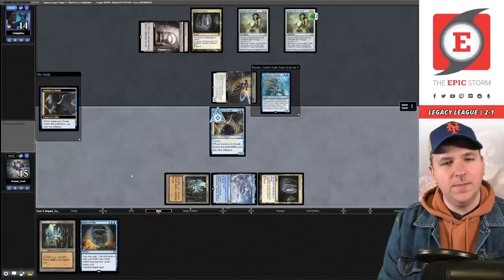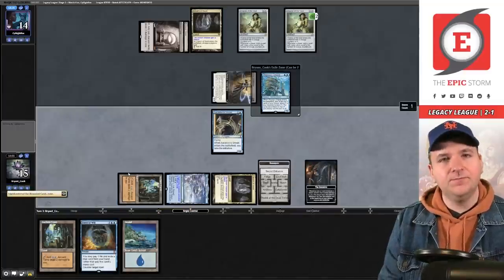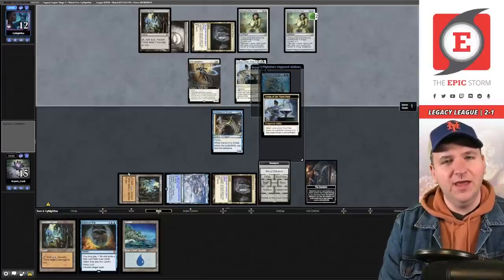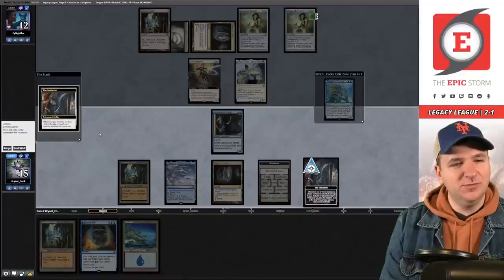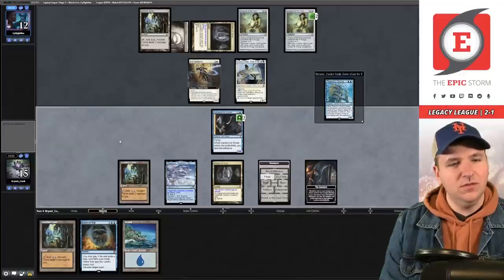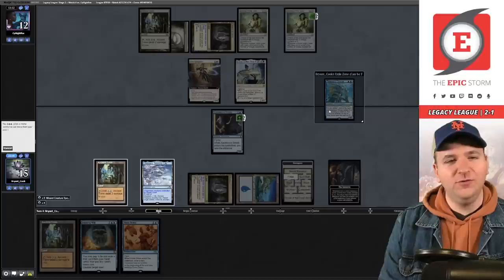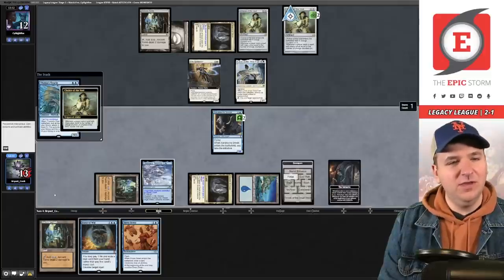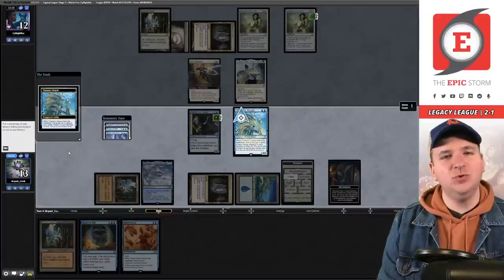We draw the Sneak — pretty good but we have to wait a turn. They have another Ancient Tomb — no initiative for them at least not yet. Cavern of Souls taps for two. We can still win — Cavern of Souls, name Wizard. Solitude here would be brutal because I can't Force of Will it. We have to pass. Loran of the Third Path — pretty good against our Thassa's Oracle deck. We venture deeper into the Undercity; Forge, take a draw. Dress Down — can't be cast due to Chalice.